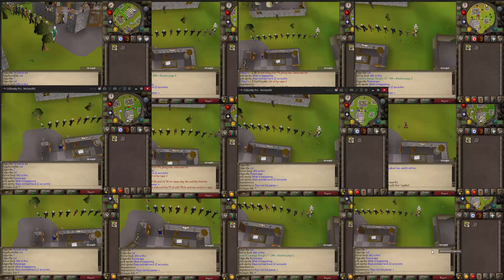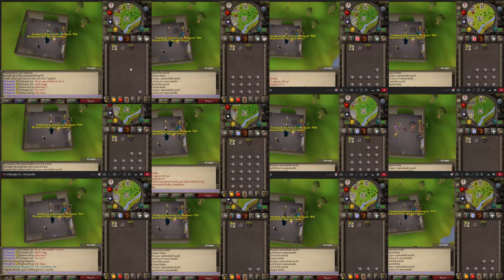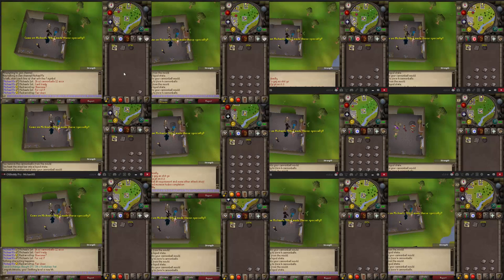One hour of making cannonballs just passed. It was quite intense because I always had to click on one account to unnote the bars and make new cannonballs. I made around 2k cannonballs on each account - on some accounts around 2.2k, which were the accounts where I didn't get any level-up messages.